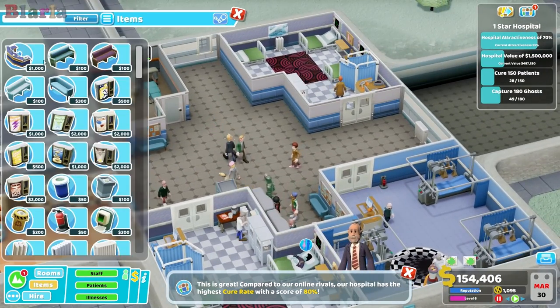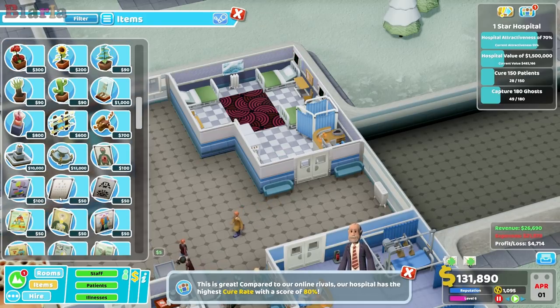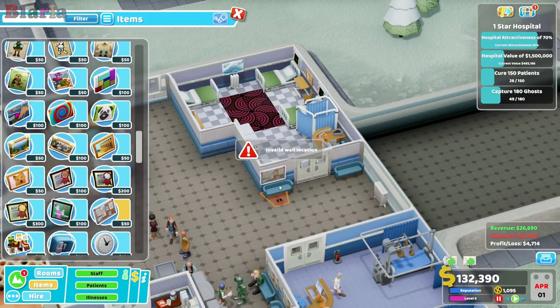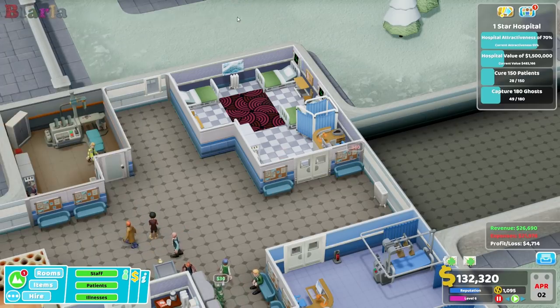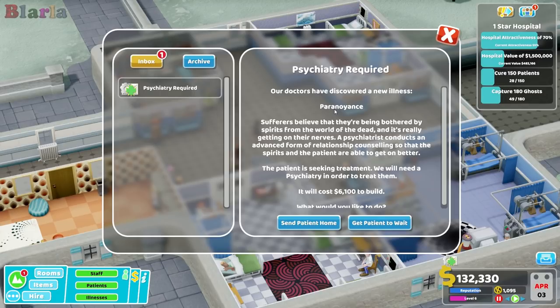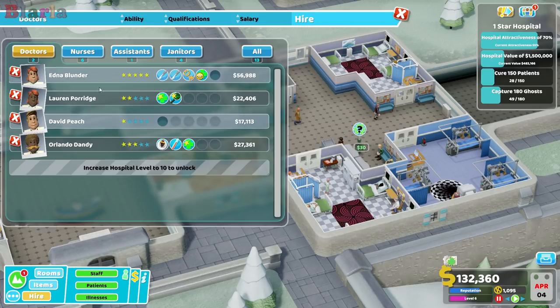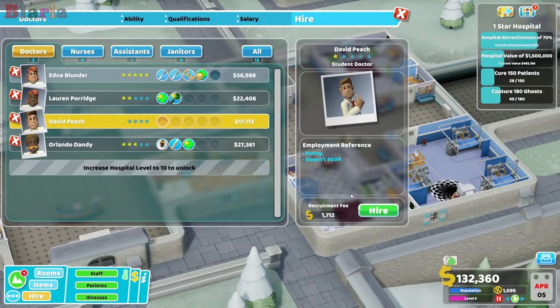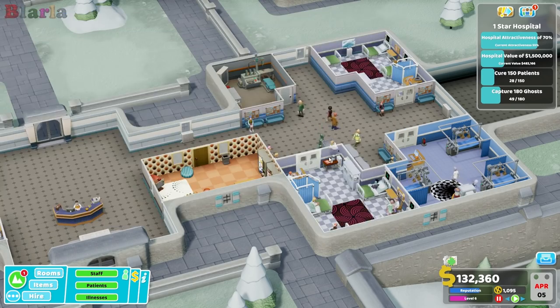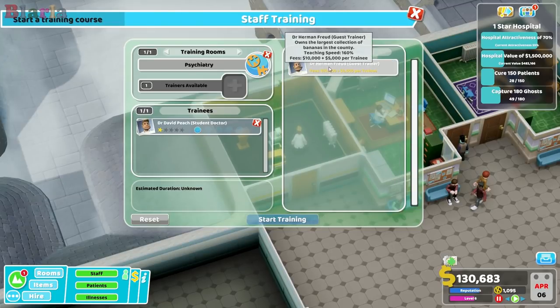Should we get some more bennies in here? There we go. Who knew this was going to be ward heavy? I didn't! Boneless thighs — fracture ward, oh excellent, something for the fracture ward! Paranoids — oh, a psychiatry one! Interesting. Do we have any doctors with psychiatry? Or we could just train up David Peach here — should we do that?